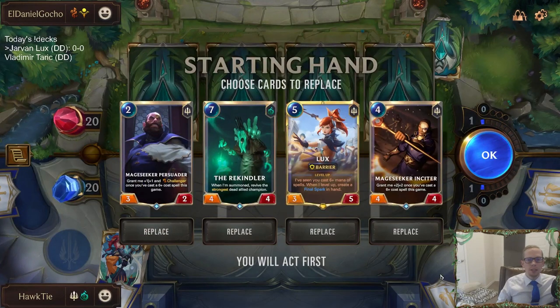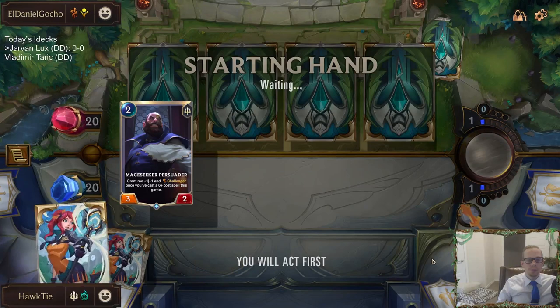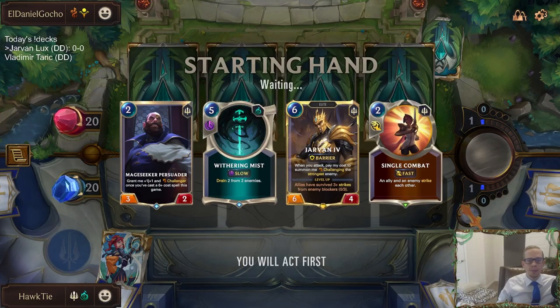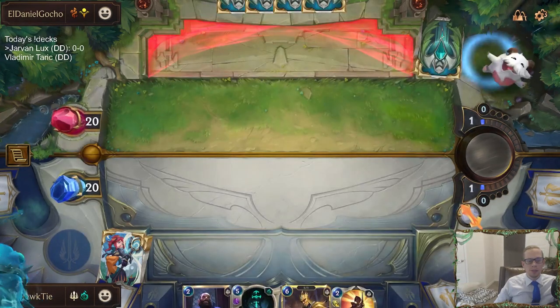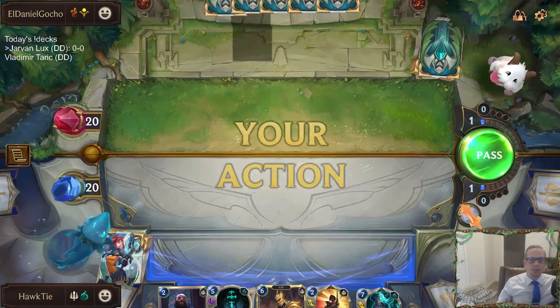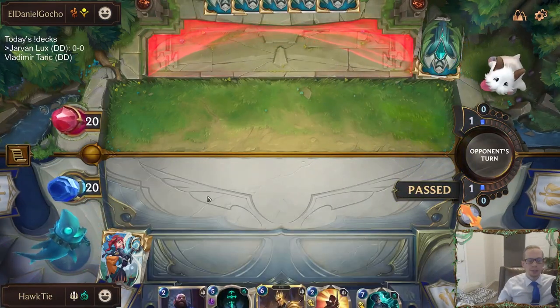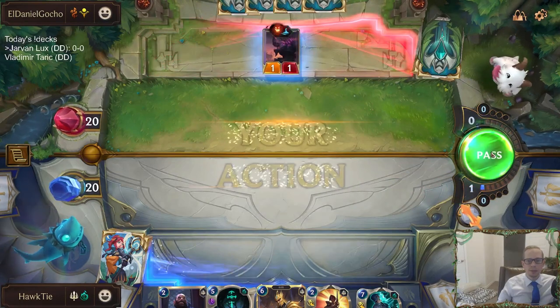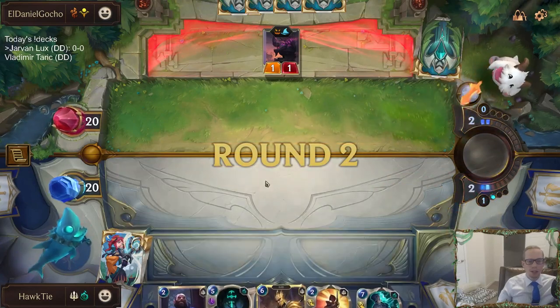This is a good matchup for Brood Awakening. If we can find one, we'll send those three back and keep the Persuader. Brood Awakening would give us three blockers for their early lurkers. Withering Mist isn't bad either — it could take out two lurkers — but it costs five. We'd rather have the six-cost spell.